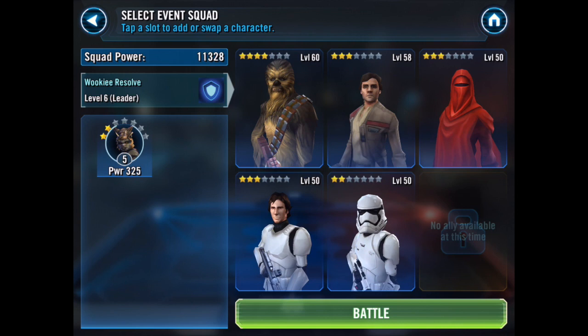Just to summarize guys: this is the team I have — level 60 Chewie, level 58 Poe Dameron, level 50 Royal Guard, level 50 Han, level 50 First Order Stormtrooper. It's not the best tanky team but it gets the job done consistently. Chewie's four-star, his leadership abilities are all level three apart from the leadership which is about level six. Poe Dameron same thing, maxed out skills at level three with about a five-star Resistant Bravado skill set. Same again for Royal Guard, Han Solo, and First Order Stormtrooper.